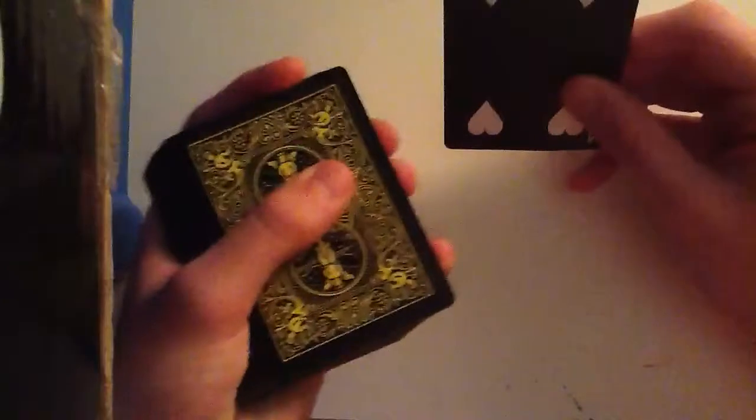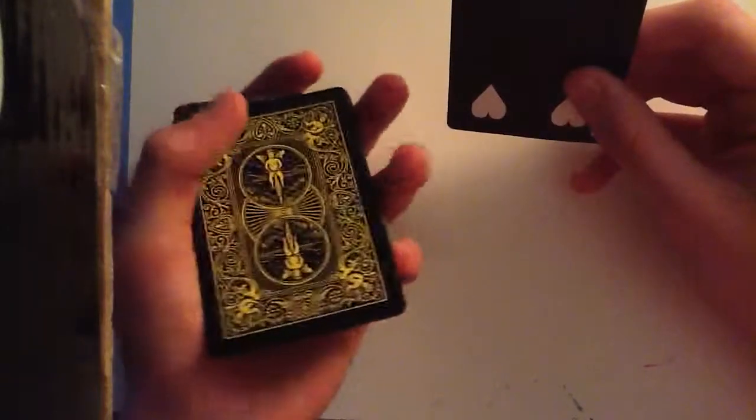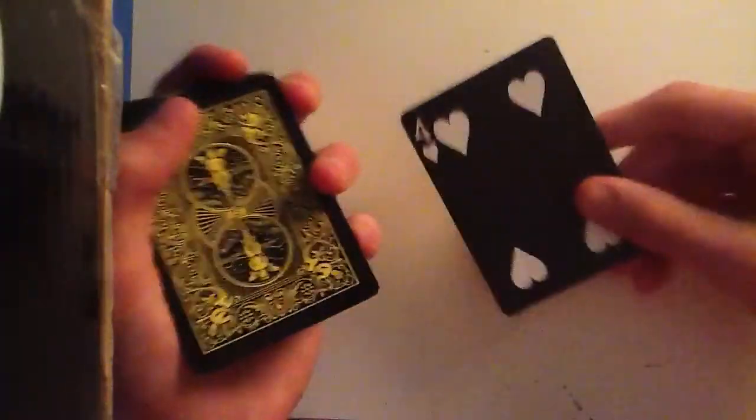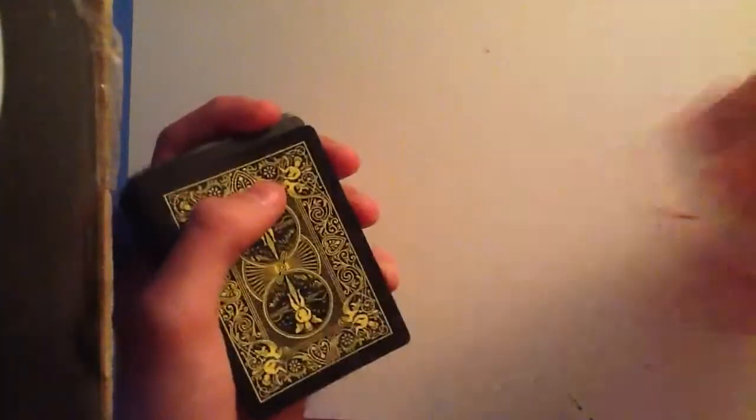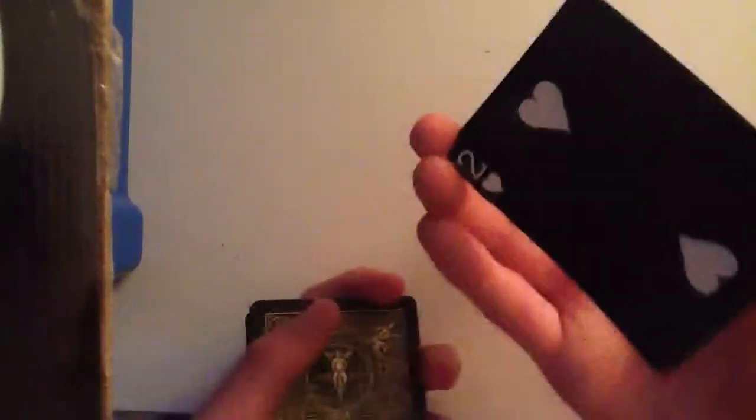When you're showing off saying 'I found your card,' you just want to push the cards slightly onto your fingers to get a little grip. You can do a pinky break — just get a little break under those cards. Then when you go 'it wasn't your card,' you push it off your fingers and bring that card with it, so you're still holding the deck but you've got that card underneath.